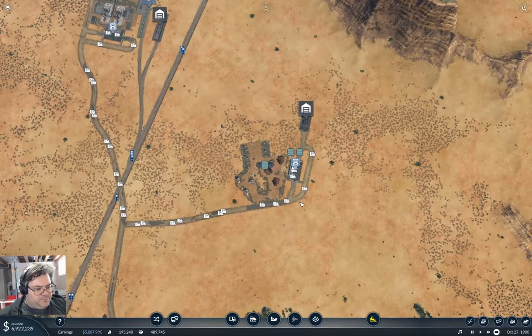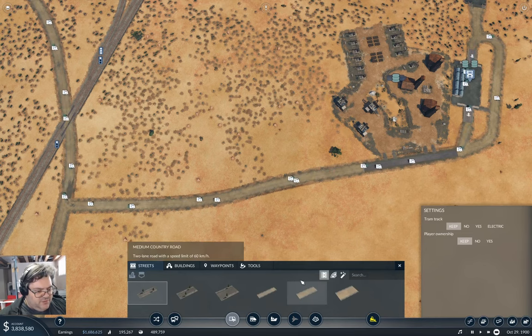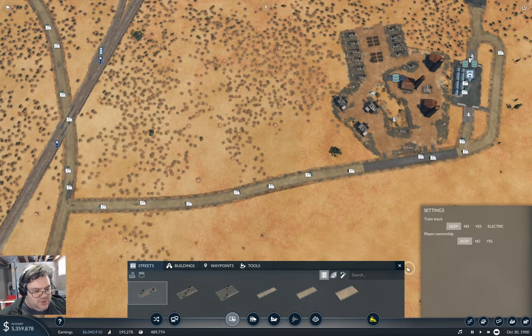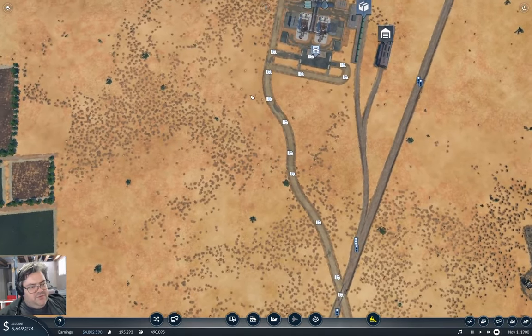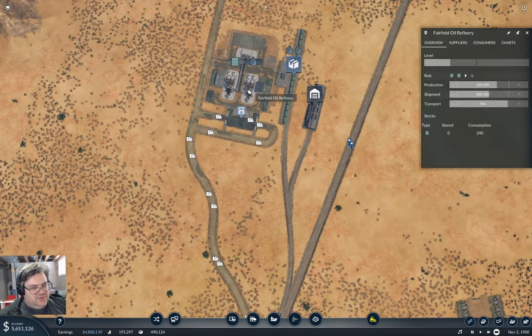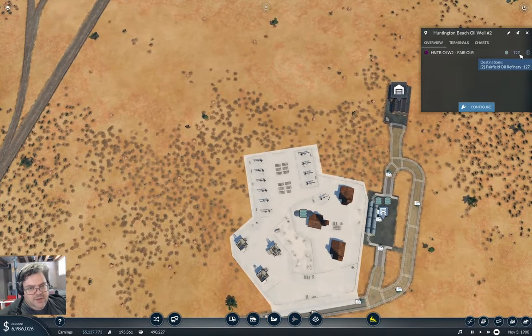It occurs to me — do we have paved roads? We don't yet. If we had paved roads we could probably push this stuff through a little bit faster. But this backlog number going down means we're transporting more than we have to, and that's kind of where we want to be, as opposed to transporting less than we have to.